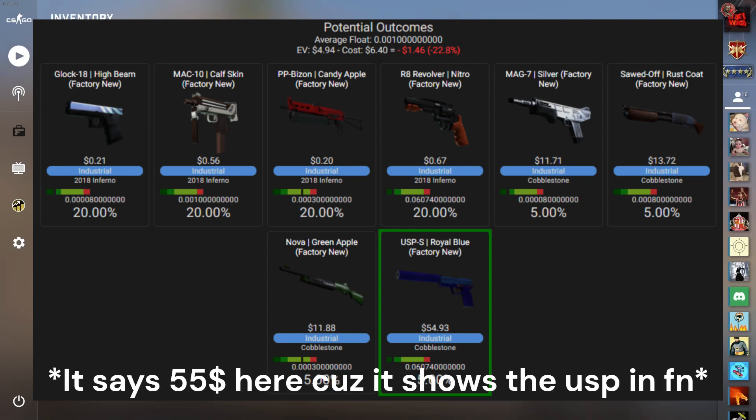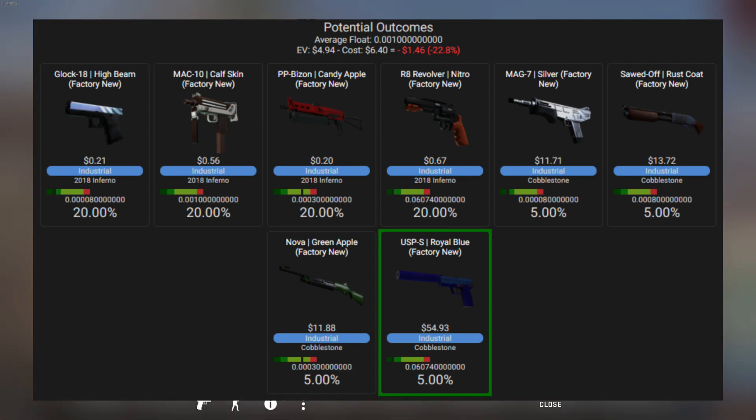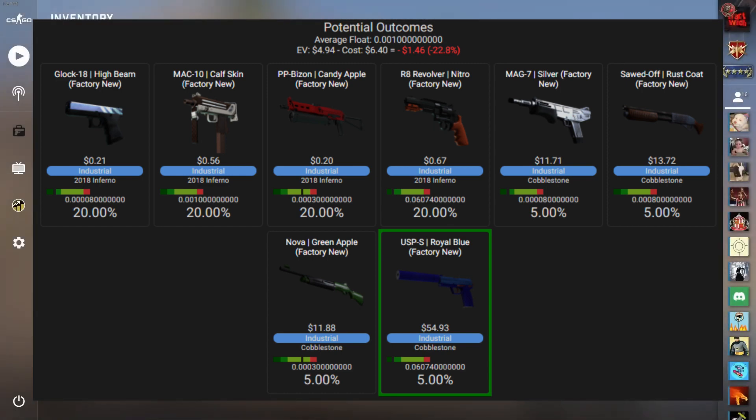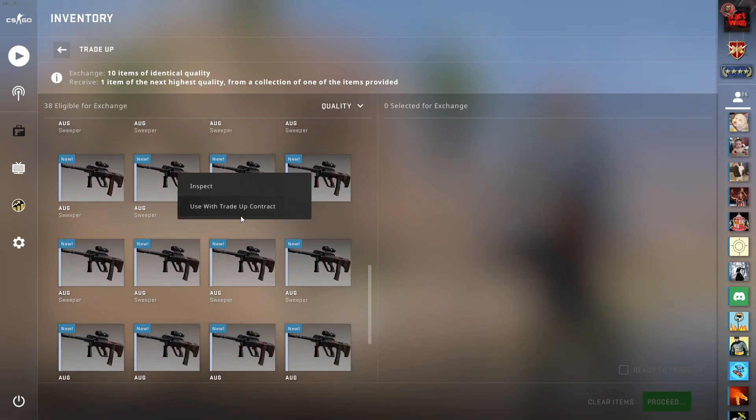We have 20% to get anything from the Cobblestone Collection, but the best possible outcome — the one we want the most — is the USP. The only issue is, because I just bought the skins as Factory New without any special float, this one actually has a 0.02 float and so does this one, but I haven't bought them with any really special float, and therefore the USP will only be Minimal Wear. But it's still profit.